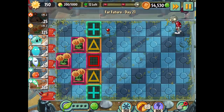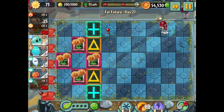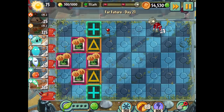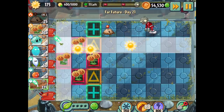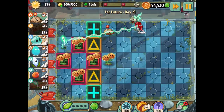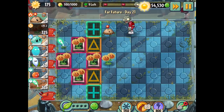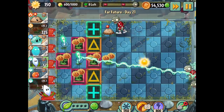We've got four twin sunflowers going — not bad! The fifth one isn't critical right now since four twin sunflowers goes a long way. So I'll start working on the lightning reeds. Maybe I could put one here — it's a risky spot but I think it might work out.